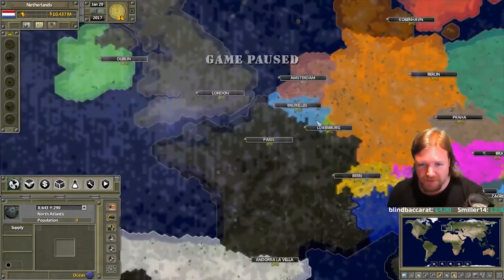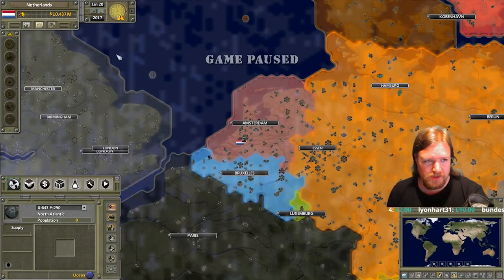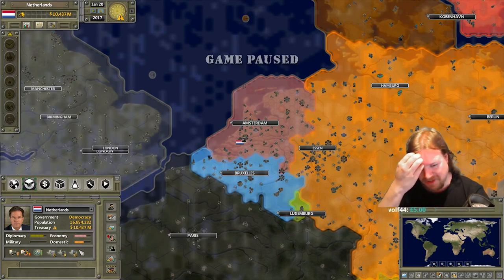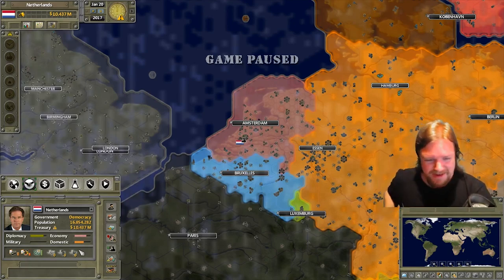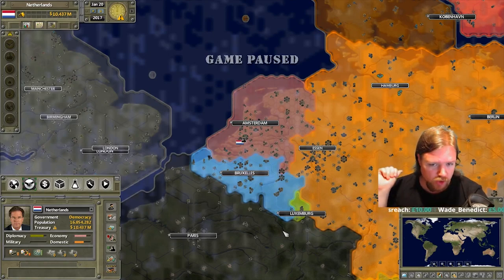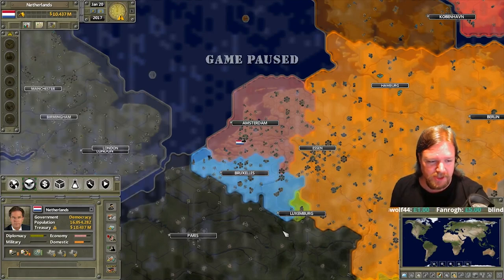The Dutch are very strong diplomatically. The Dutch main strength right now, at the beginning of the game, is their diplomatic rating. We can get an overview by clicking here on the state. We can see we're a democracy. We have 16 million people, a treasury of 10 billion. The way that trade works in this — which I did not realize during the multiplayer game — is it is diplomatic, it is not economic, and I will explain the differences there soon.